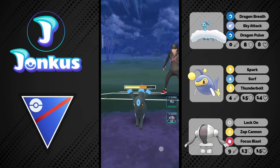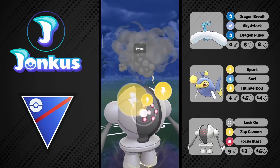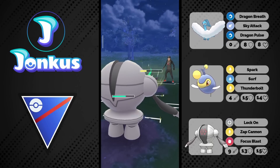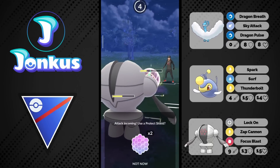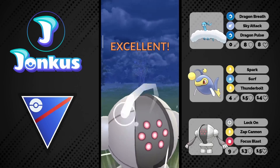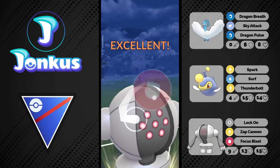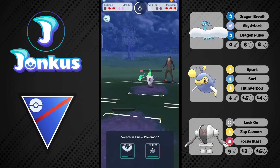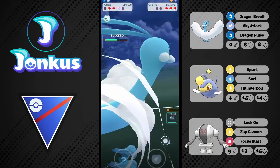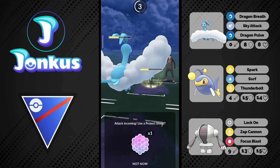Moonblast or Dazzling Gleam would be way better against Umbreon - the matchup is just way better with that move. This was also not really necessary, and again the wrong safe swap. If you want to swap out against Umbreon, do some damage with Dragon Breath first, then swap into Registeel. One Focus Blast is enough. You're throwing a Focus Blast against a ghost, but you can get to another one - okay, I didn't expect that. You see the IVs a little better than me.